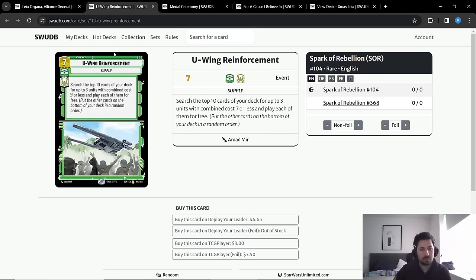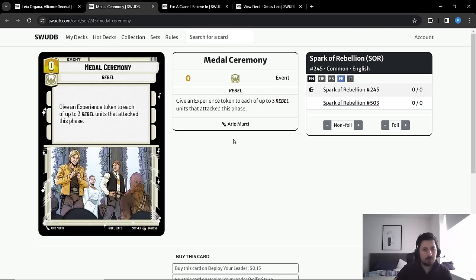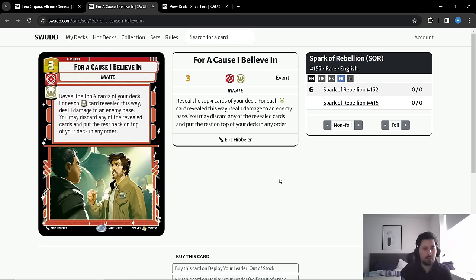Into the more situational cards: Medal Ceremony is slightly better in the Leia deck than in Sabine, because with Leia's consistent action cheating you can use Medal Ceremony earlier in the round and give your units +1/+1 earlier, which can be beneficial. It remains relatively situational so we only play two copies. Of course we play For a Cause I Believe In, which is very consistent in this deck — we're only playing Benthic Two Tubes as our only non-Heroic card, and For a Cause is the ultimate finisher you desperately need since you don't have the same ping ability as Sabine.